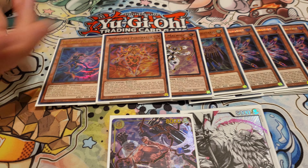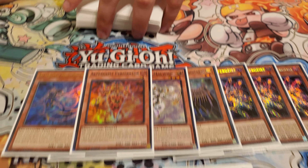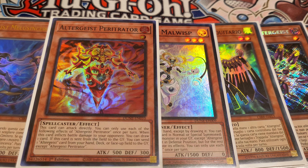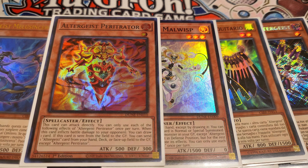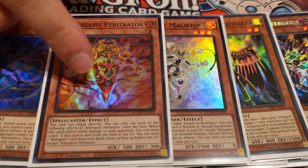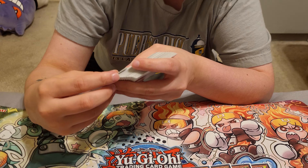And I played this guy — I don't know how to say his name. Basically, if he attacks directly and does damage, he draws a card. If he goes to the Graveyard, he sends an AlterGeist card from the deck to the Graveyard. So this is how you do the combo with an extra Normal Summon.